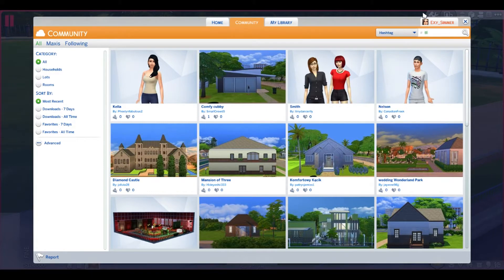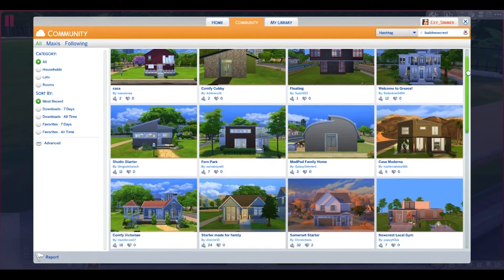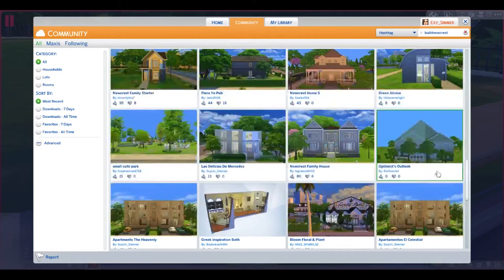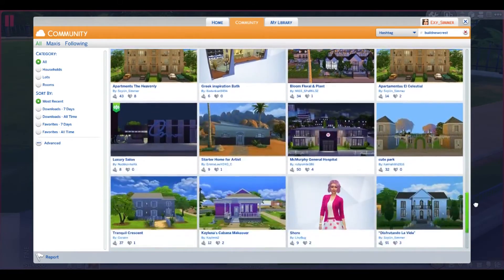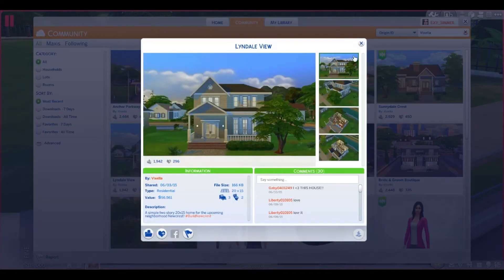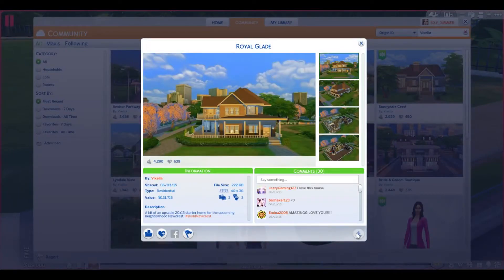I'm going to go under the hashtag search and put in 'build new crest.' These are all the houses that people have built for New Crest. I'm going to go to Vixella's profile because she was one of the builders chosen to create houses for New Crest — she built some of these houses.